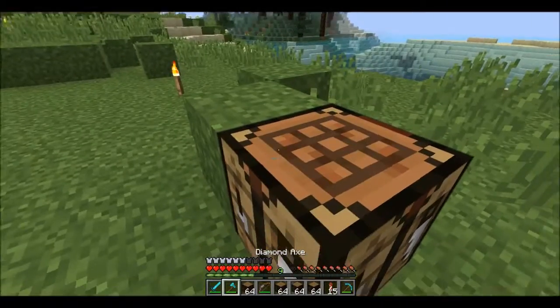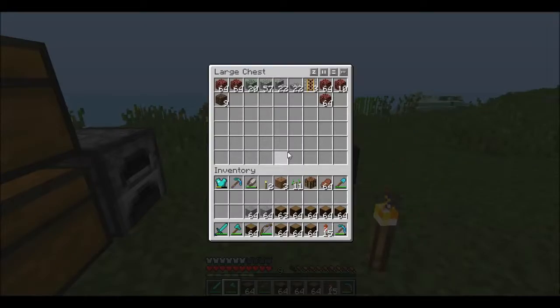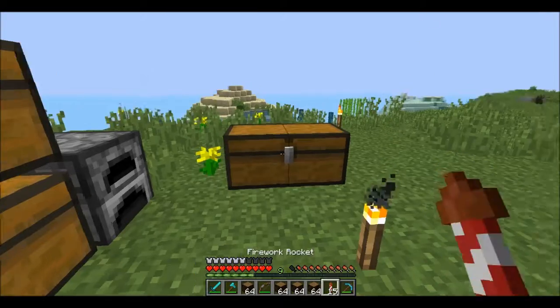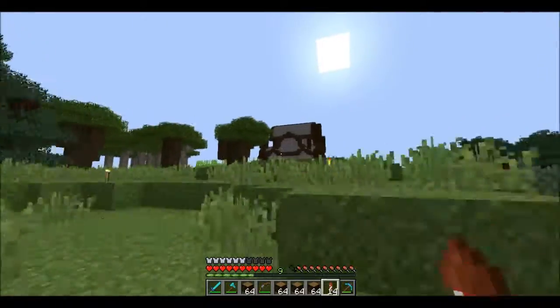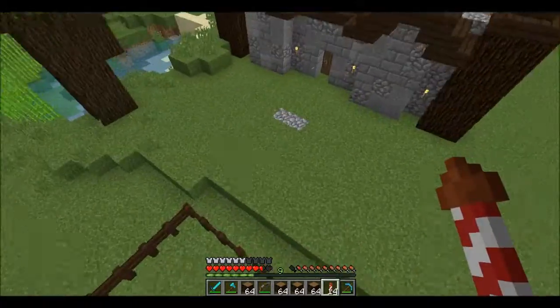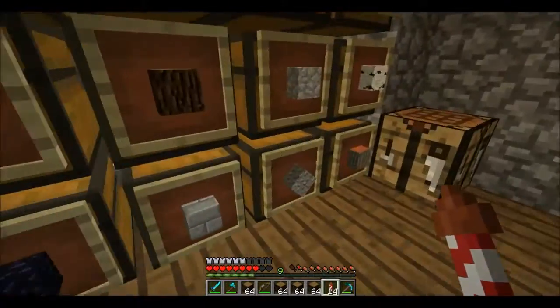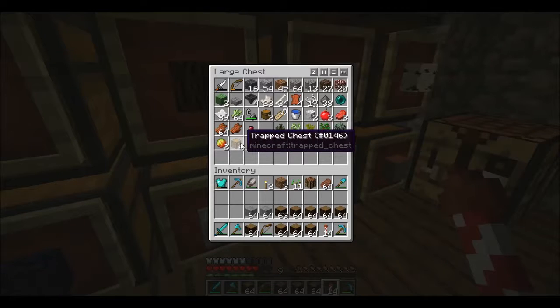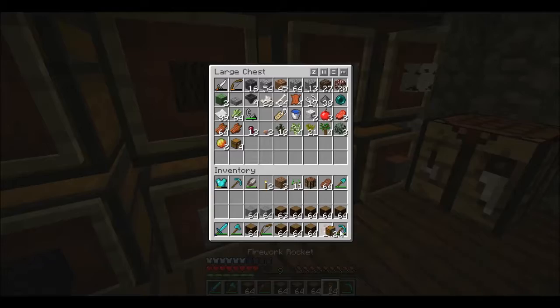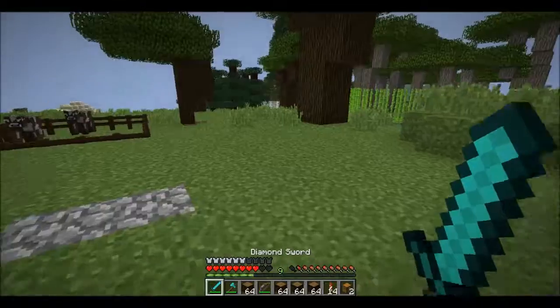We're gonna fetch this guy. Let's see — do we have any chests laying around here? I do believe we will need to go up here to kind of fetch it. Because I know we have a couple of chests right here — trap chests and regular chests. Just so we can have a few things over there, right?